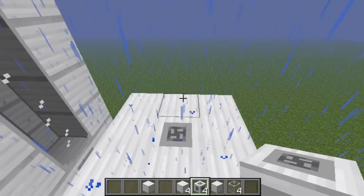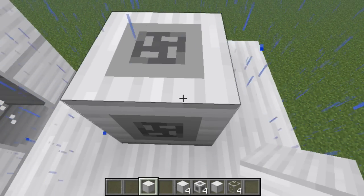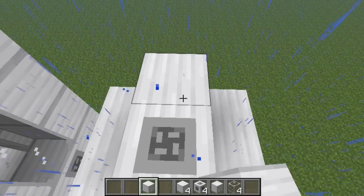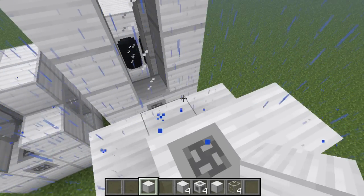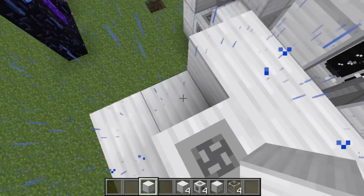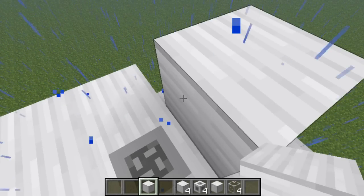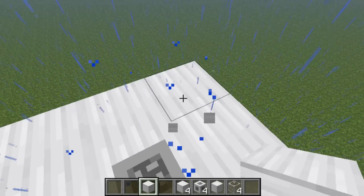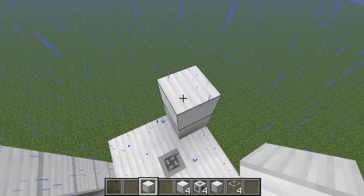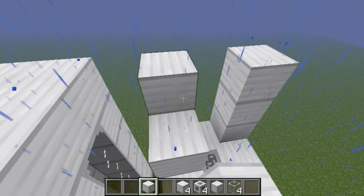Another thing you can do: if I go on top of this tank and shift-click that onto there, and make sure this is iron tank wall, shift-click this all around it to make it like a double roof.